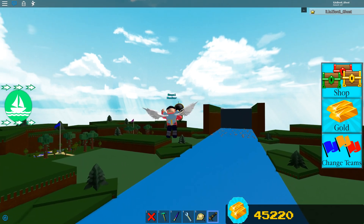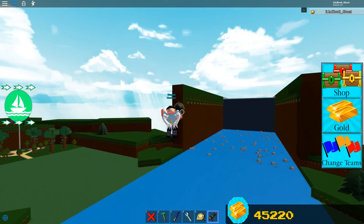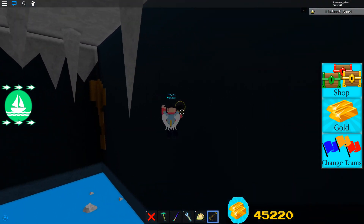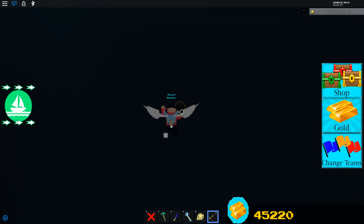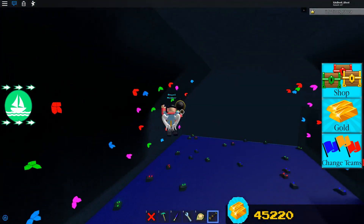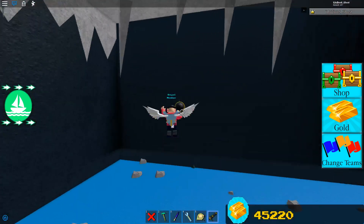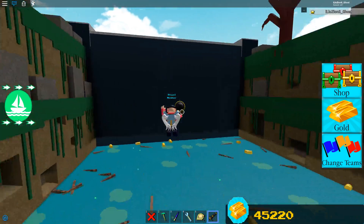And then just bring it in and out like that, and it should start pulling you. As you can tell, I am gaining speed right now — I keep going faster and faster. What you guys want to do is keep on just barely tapping this. You might need to give it a couple tries because it's not the easiest thing to do. I was trying to do it yesterday but I was lagging, and sometimes my wings wouldn't actually open. Maybe it was the servers, maybe it was my internet. It seems to be working out pretty fine right now.